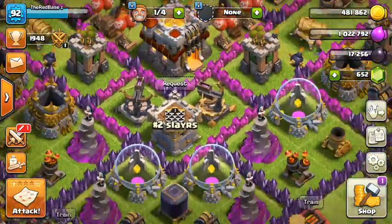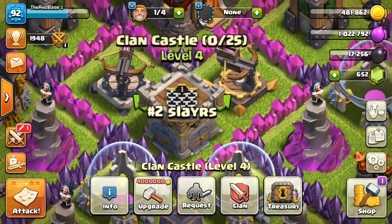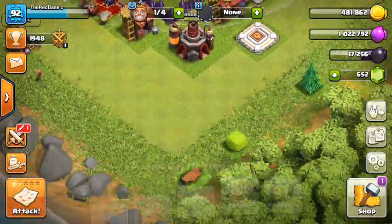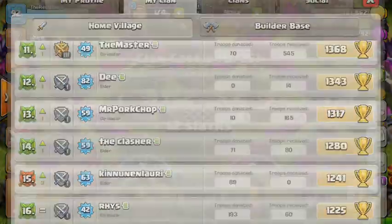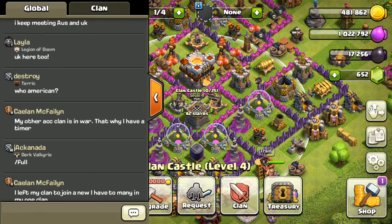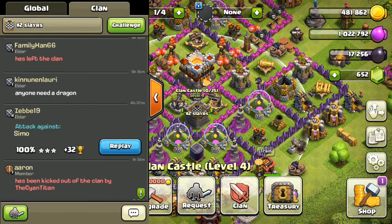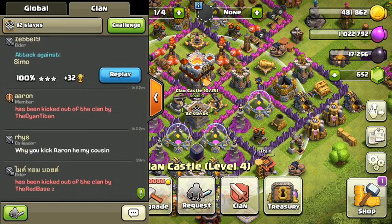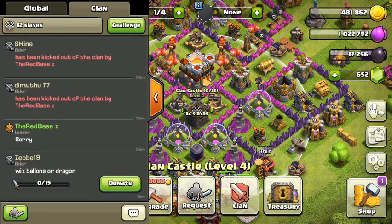The second tip is to think about what kind of clan you really want to make — whether it's a pushing clan or a war clan. I've made a war clan here. And another tip: people who are not active, just kick them, like I've done here. Yeah, that's tip two — just kick inactive members.